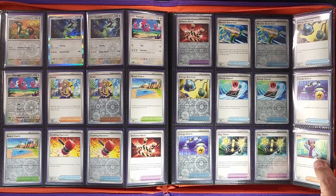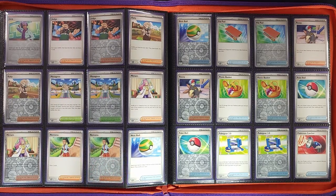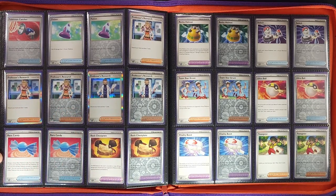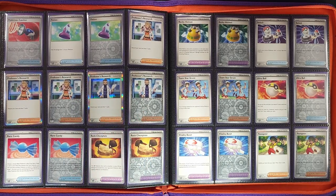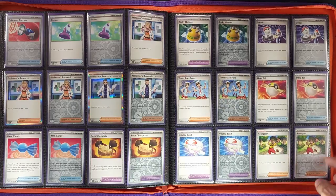Now we're into our Trainer cards — not a lot to see here. A lot of very playable cards but not too exciting visually, nothing too crazy. You'll see a Miriam in a little bit — the one we all really want to see. We've got two Professor's Research cards in the set, and Sada actually gets three with her deck exclusive. Poor Turo got left behind.